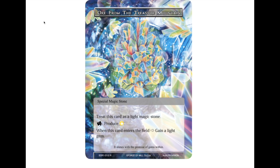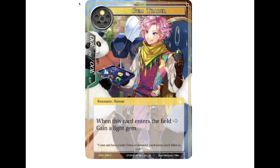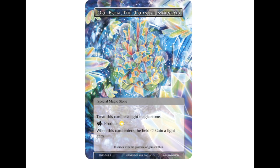Now we have his stone: Ore from the Treasure Mountain. It is treated as a light magic stone, produces white, and when it enters the field you gain a light gem. That naturally helps build up the gem mechanic. You'll get four of those in the structure deck, which is awesome. This is also the first time structure decks have had a special magic stone in them.